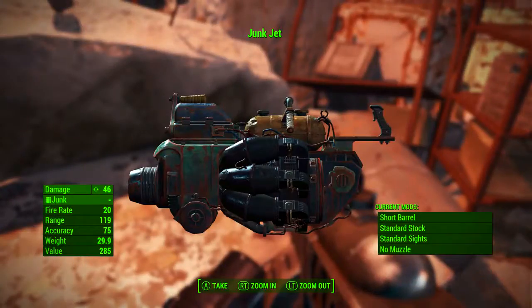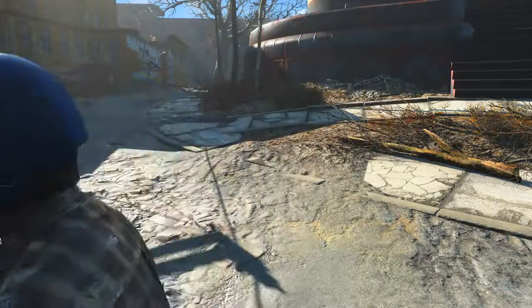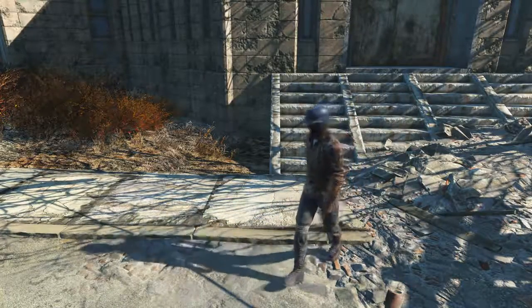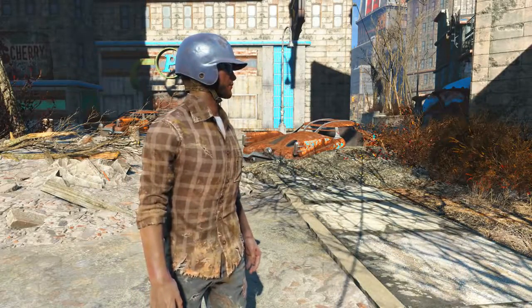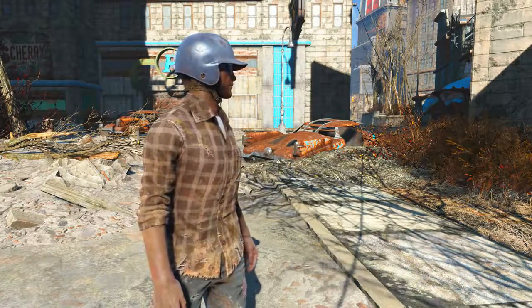Before you jet, be sure to grab that junk. The second way to acquire the Junk Jet is during a random encounter. If you are very lucky, you will run into Mantaman. You will only be able to run into Mantaman after you have finished the Silver Shroud questline. Mantaman believes himself to be the hubris comic superhero of the same name, travelling the Commonwealth to fight evil.